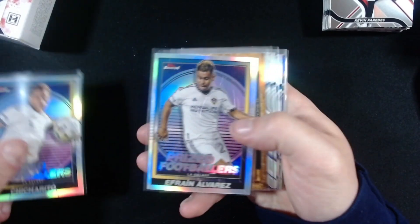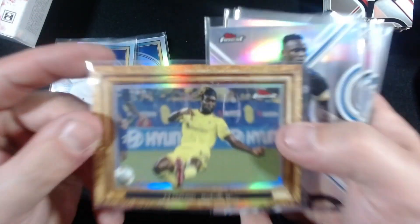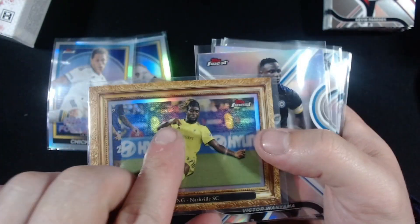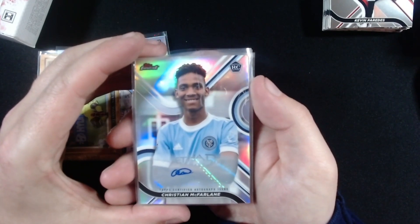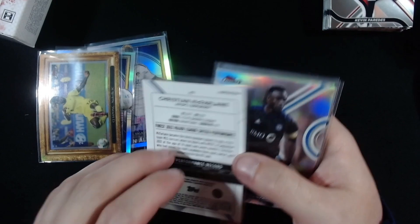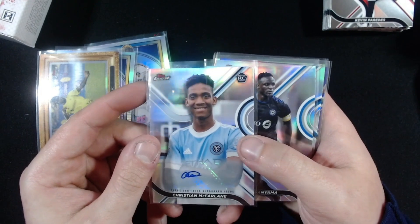Let's start with our inserts — Prized Footballers: Chikorito and Efren Alvarez, both of the LA Galaxy. Portraits — actually this insert is called Picturesque — CJ Sapone, Nashville. Almost looks like it's got a texture feel to it. And our autograph: Christian McFarlane. Who does he play for? New York City FC, I'm pretty sure. If you see any marks, it's just the penny sleeve — trust me.